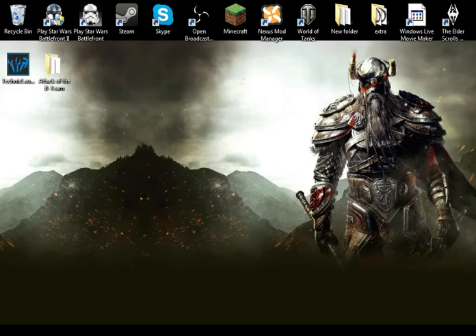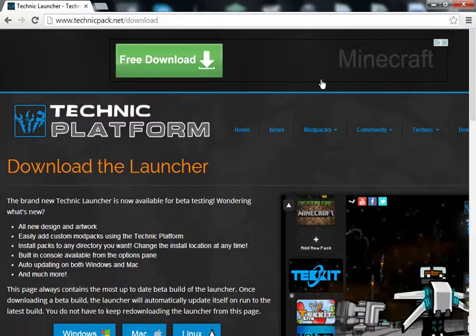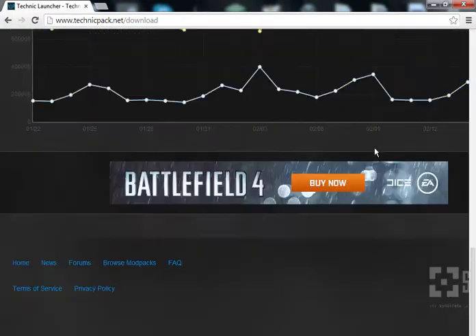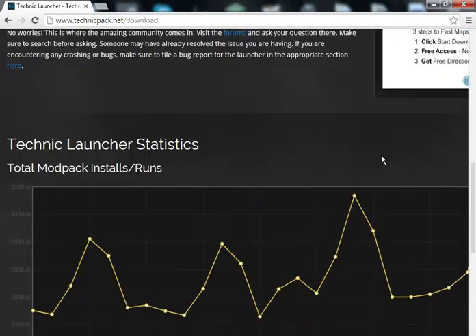So the first thing that you're going to need to do is go down in the description or go to the website, and you want to download the Technic Pack — the Technic Launcher — which is, if you've ever heard of Hexxit, that's what you use to launch it.